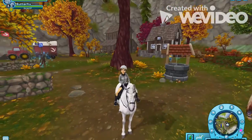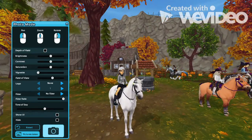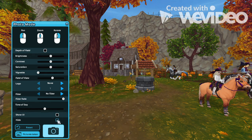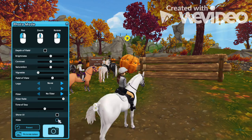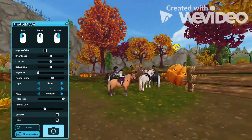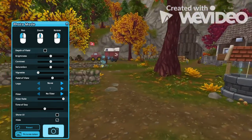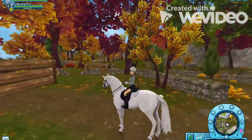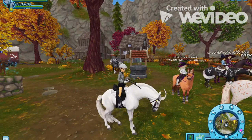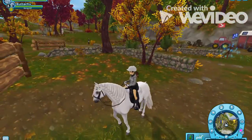So if you go into the photo mode, you see a regular photo, but there's a new feature called the hide feature. You click on hide and it hides your whole character. You can toggle it on and off — it just makes your character disappear. It's a brand new feature and it's really helpful for taking landscape pictures.